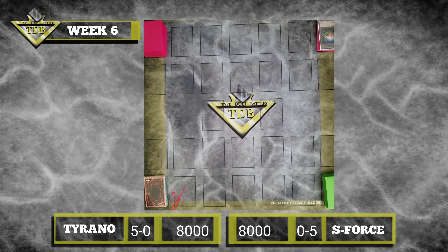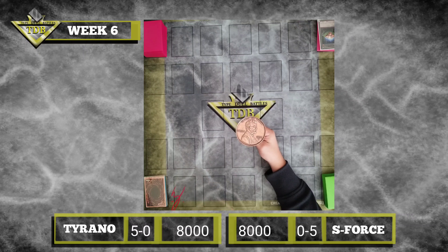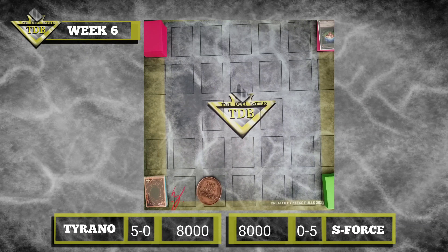So, when we're going to determine who goes first, we are going to flip a coin. You choose... Heads. Heads? Tails. It was Tails, so I will choose...